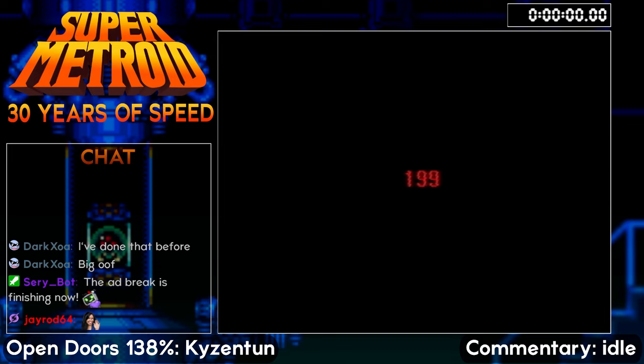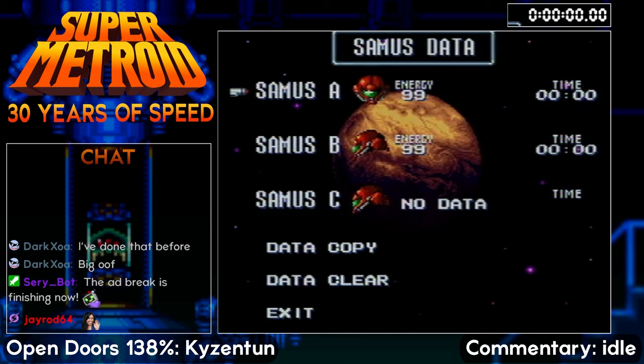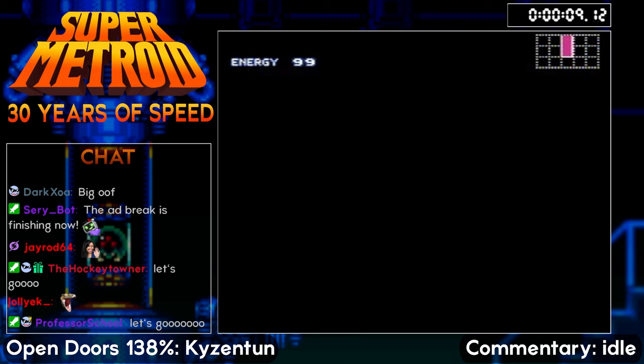Welcome back to the Super Metroid 30 Years of Speed showcase. Next up, we've got an Open Doors 138% run by Kazenton. I am your commentator, Idle. This is actually a half-hack of the game, so it's not quite the vanilla game — we've tweaked it a little bit. As you may have guessed, as we can see here as we fall down Ceres, there are no doors.